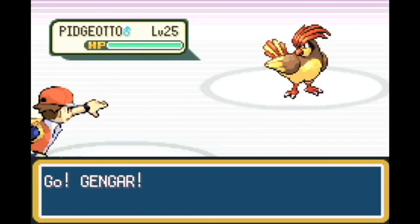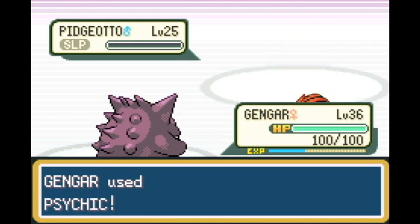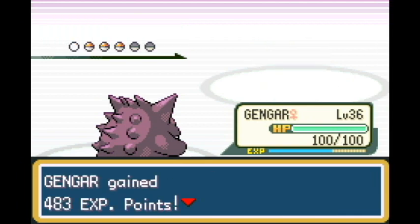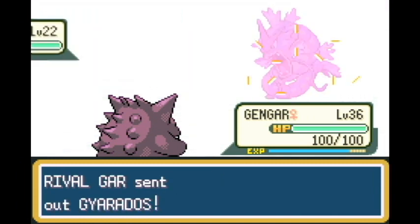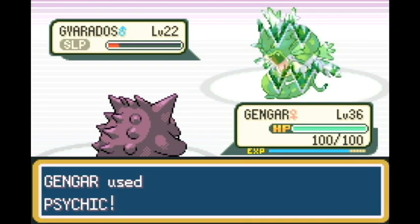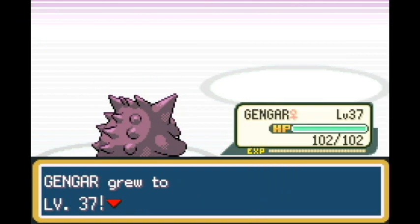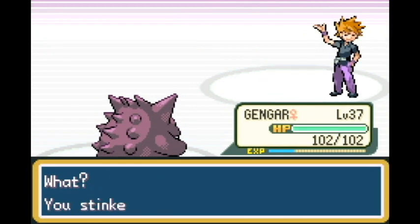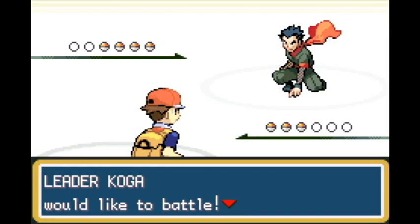We go up against Gary number four. Pidgeotto is once again the biggest challenge, so we put it to sleep and go for Psychic - does well. Exeggcute gets Shadow Punch, super effective. Then Gyarados - we go for Hypnosis then Psychic, get a special drop, and take it out. Charmeleon isn't much of an issue - we're overleveled, and that's what happens in a run like this once you get to Gary number four. You'll probably be overleveled no matter what.